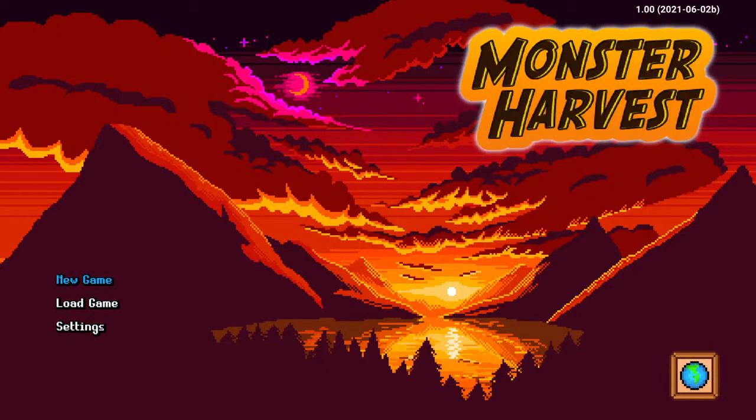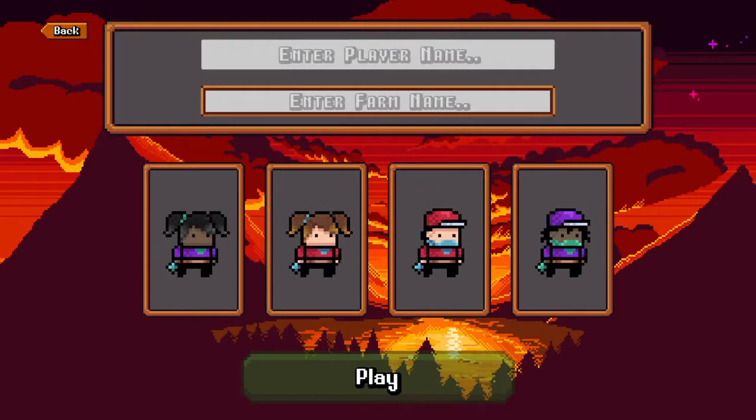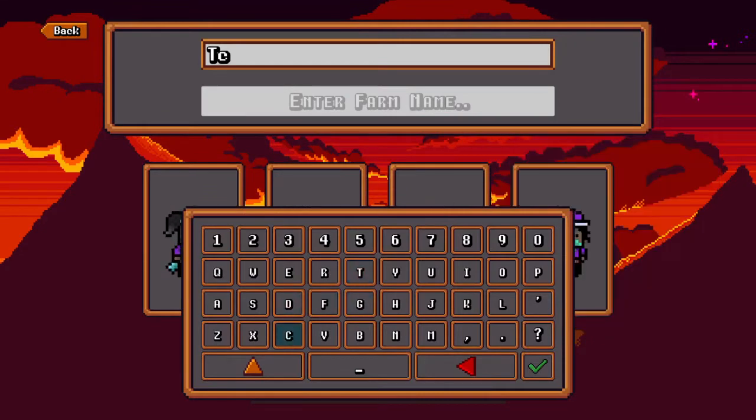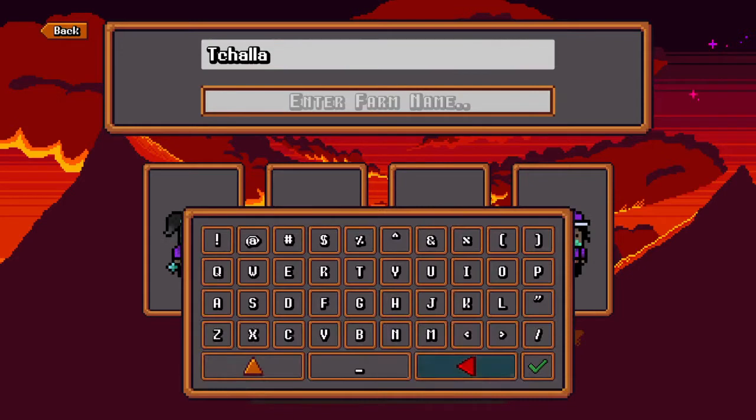I literally just started this game maybe 10 minutes ago. So I'll be T'Challa — we'll go Black Panther, obviously, just like in Stardew Valley. God, this menu is so terrible. Two L's — is it gonna be that hard to get two L's in the name? I'm establishing this because it was odd when I first played the game, how unresponsive the menu was.